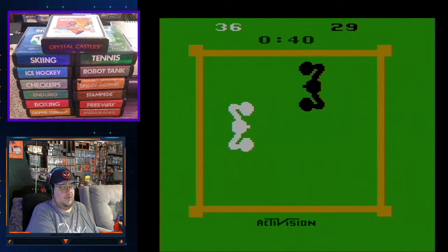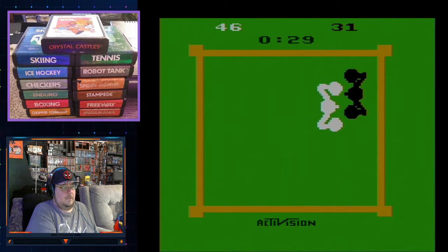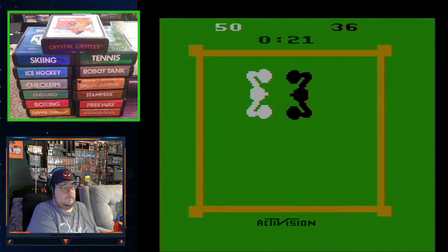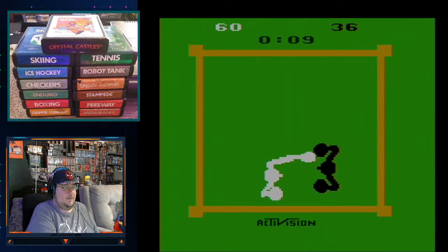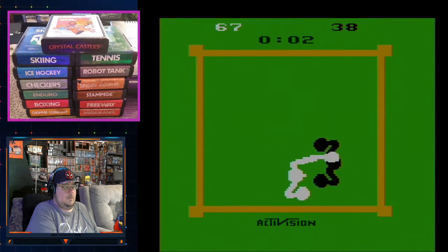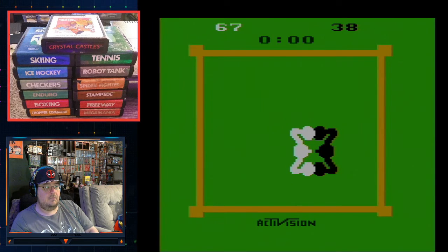Stick and move — I try to go in, get a hit, come back out. Alright, get him in the corner. He's kind of weakening, I think. Yeah, there we go. Surprised I haven't knocked him down — I don't know if you can knock him down. Is that round one or was that the whole game? Let's see... I'm not moving. 67 to 38.